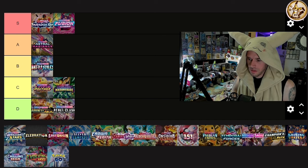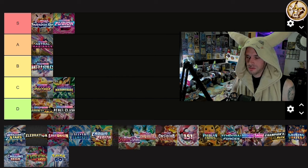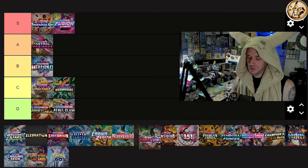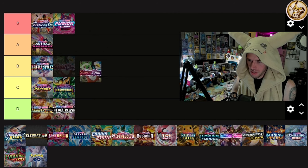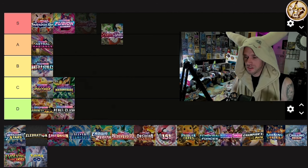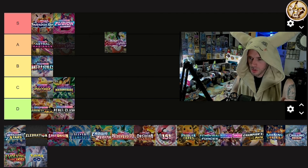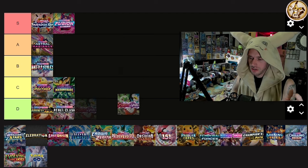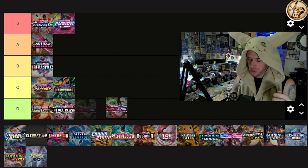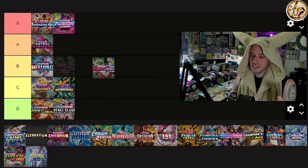Scarlet and Violet base set — Opossum Bud said this is the best set since Base Set, and I 100% agree. The Ralts, Kirlia illustration rare into the Gardevoir SR — it's a beautiful story. Miriam SR is absolutely beautiful. Both Arvens — the full art Arven and the SR Arven — are so much better than people give this set credit for. I'll put it in B for now.